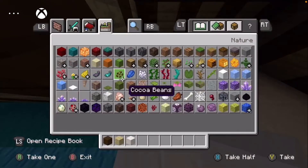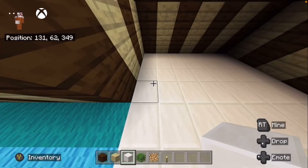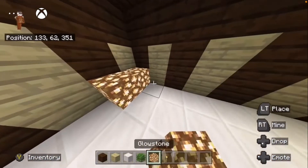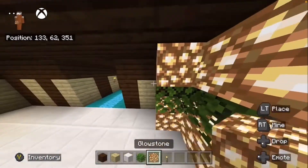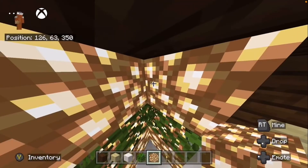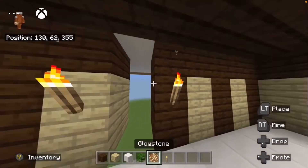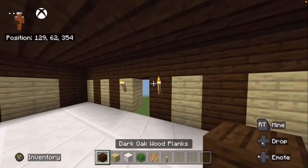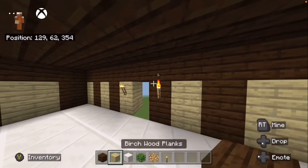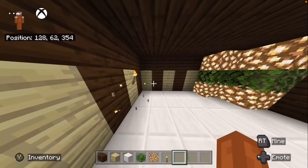I'm going to grab some glowstone, oak leaves, and some torches as well. On the side closest to the hallway, we want to place three glowstone, three oak leaves, then three glowstone. Then we want to place two torches — right here and here. This is actually dark oak up there. Leave two blocks on either side and place a torch.